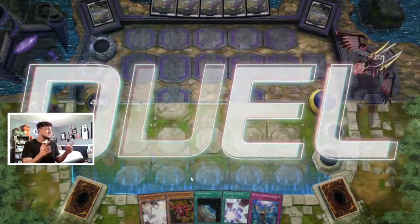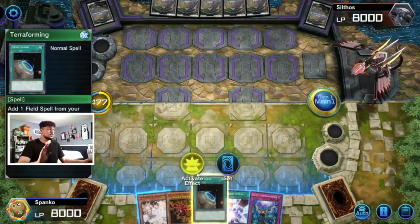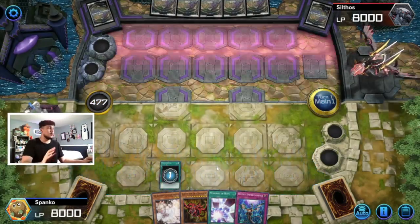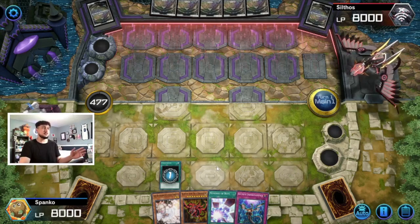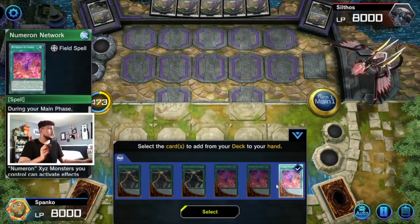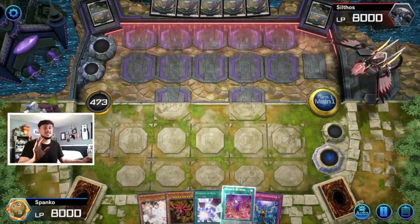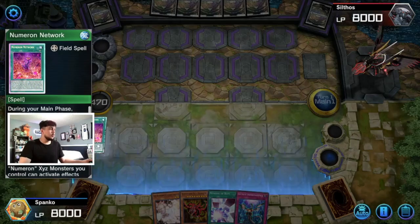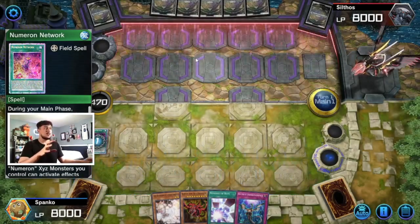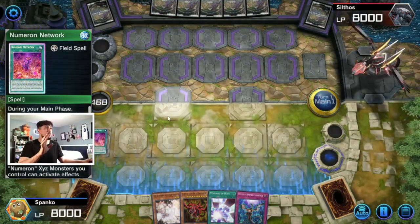We have Slifer and Terraforming in hand — this hand is nuts. We're gonna start by activating Terraforming. Memories of Hope is what makes this hand crazy — we go Terraforming into Numeron Network and hope he doesn't have Ash Blossom. We really need this to resolve. It's gonna resolve — we're going into Numeron Network, which is going to let us draw four cards. I think he has Maxx C because it keeps chaining, but as long as he doesn't have Ash we're in a great position.